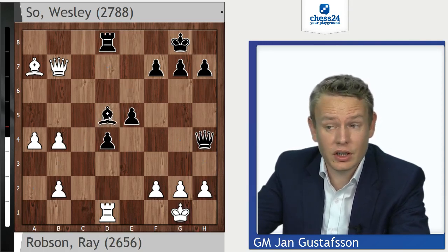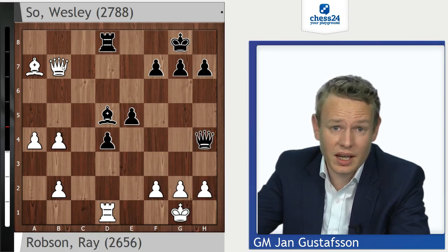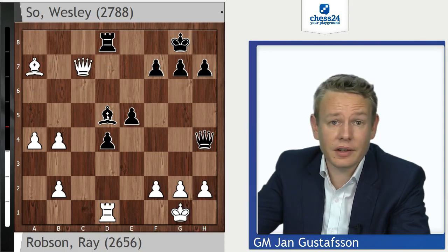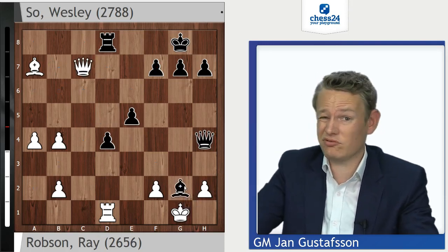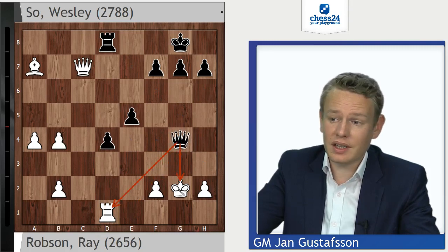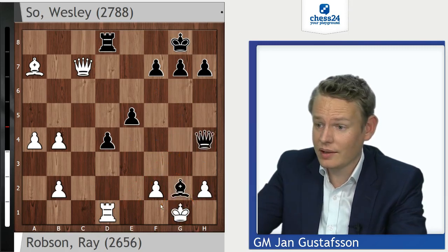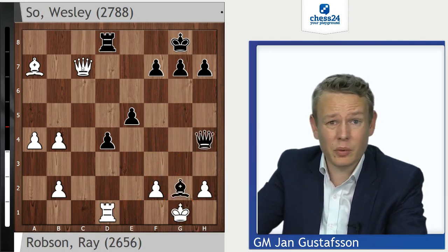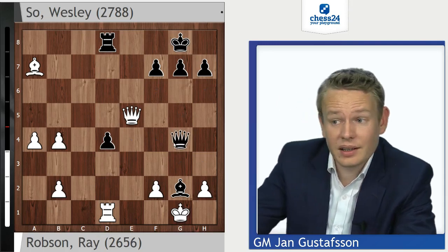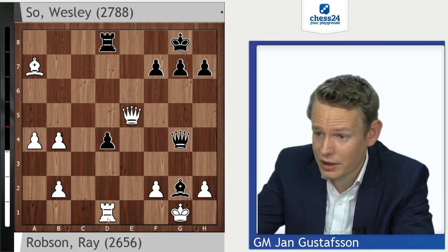With opposite-colored bishops it often matters more who has the initiative than who has extra material. Here Black has a very strong idea: Qc7 and then Bxg2! White is borderline lost — you can't take it because of Kxg2, Qg4 check. It's not only a double attack but the king is also forced to step into a check on the back rank. For example, Qxe5 is met by Qg4 with very serious mating threats which are very hard to parry. Rxd4 runs into a very quick mate after Ba3 — the simplest and nicest way. Rxg4, Rd1 with a back rank mate. So Rxb7 would have been winning.